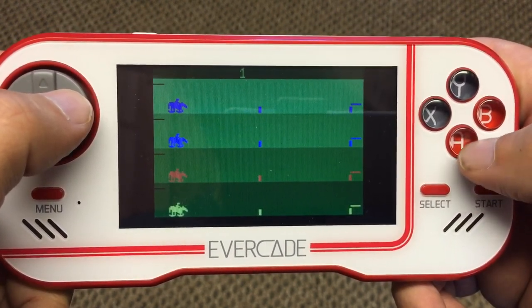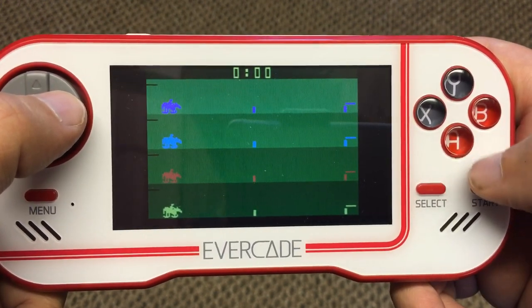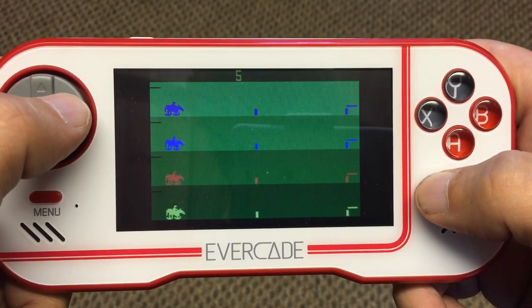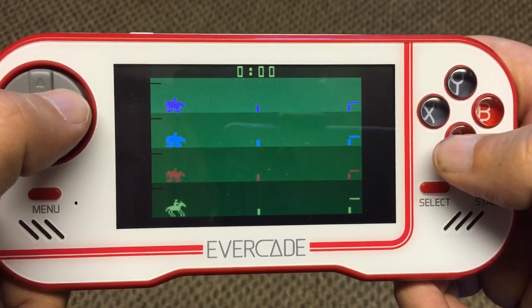I have already played this and I can tell you that the manual is lying through its absolute teeth. So you can see here we've got six different gameplay modes. It basically means that everything speeds up and the jumps become a little bit more tricky, but let's get on and I'll show you the gameplay.